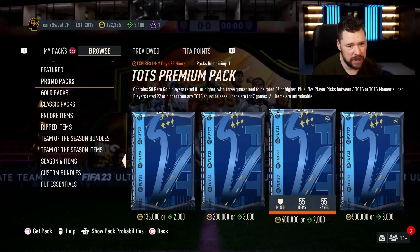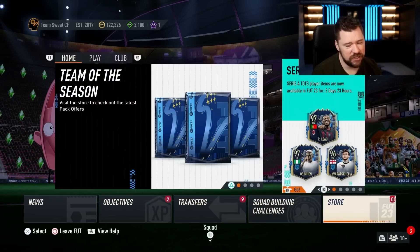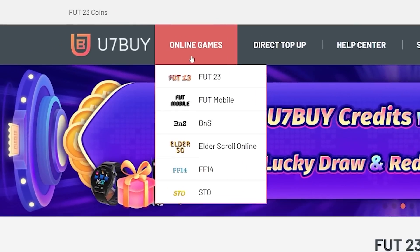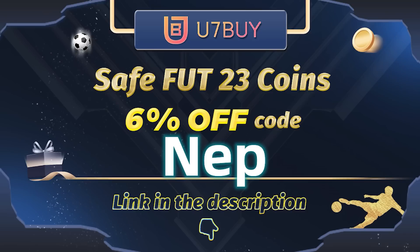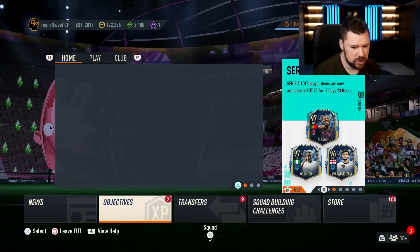The Team of the Season Premium Pack is there as well, which we've seen before. Don't buy FIFA points, guys. Do you want to be able to afford to complete new SBCs and test out new players? If so, visit u7buy to buy your FUT 23 coins — they are cheap, fast, and reliable. Make sure to use my code NEP at checkout for 6% off.